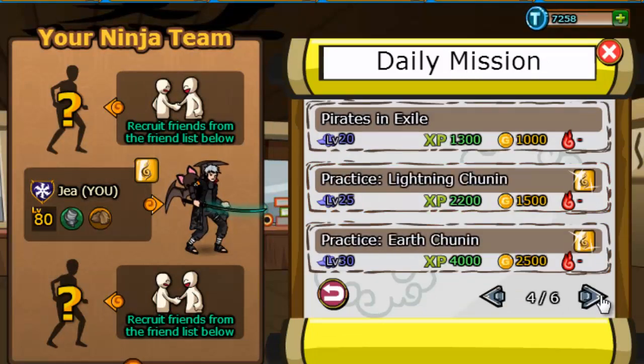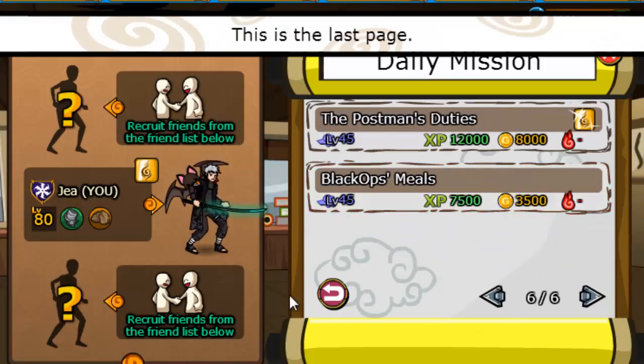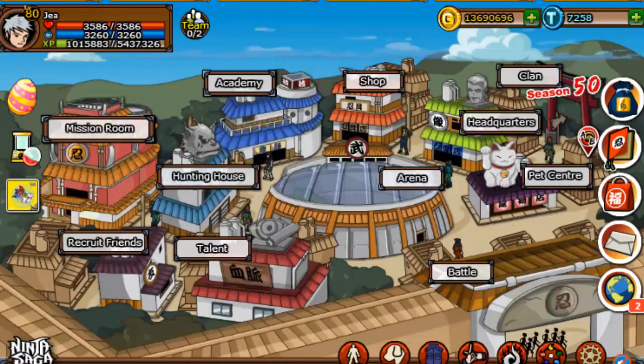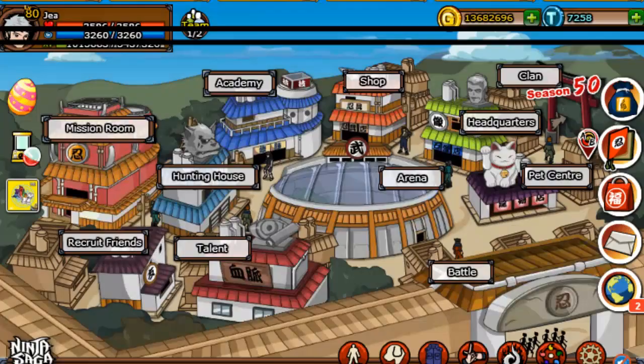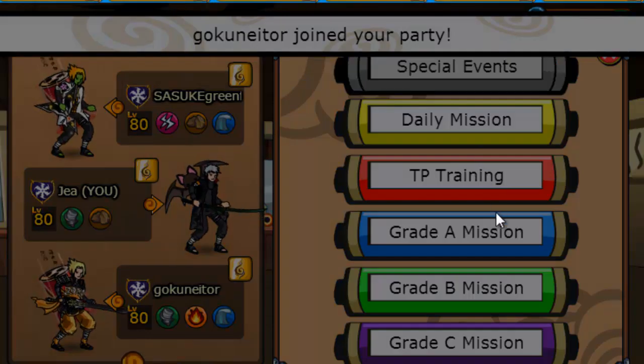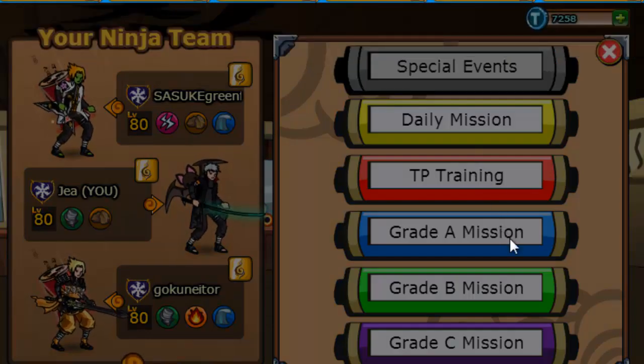So let's go ahead and get him to level 20 real quick. Any missions? I'm going to go ahead and recruit two friends, even though I don't need two friends. But that's my daily task today — to recruit six friends.